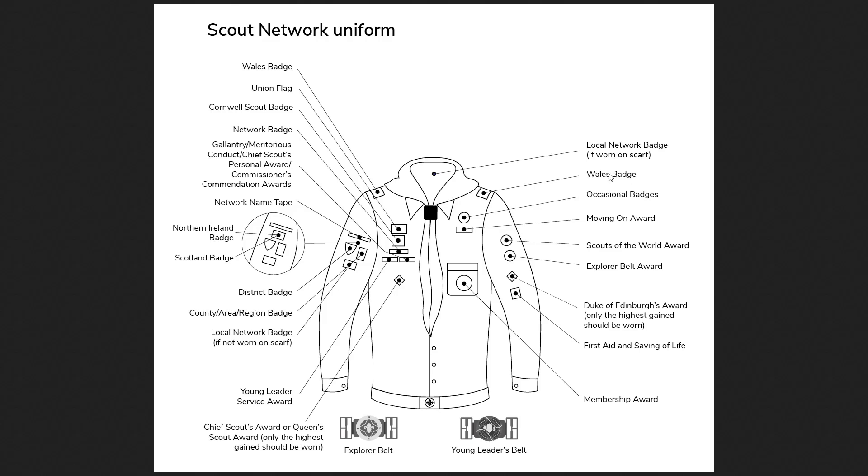Moving on, we have the Welsh badge, Northern Ireland, and Scotland badges — these are identification badges worn usually on the right arm. There is none for England, unfortunately. There is also the county, district, and network name tape badge, which shows which county and district you're from. As a Network member you'll be doing a lot of stuff around the country — the Explorer Belt takes you to a different country, Scouts of the World requires moving around for your discovery event — so this shows exactly where you're from.